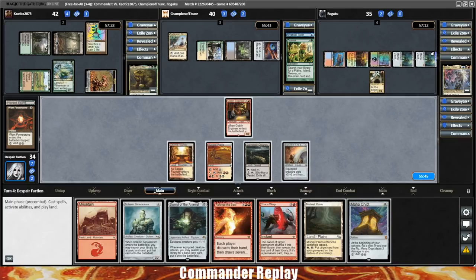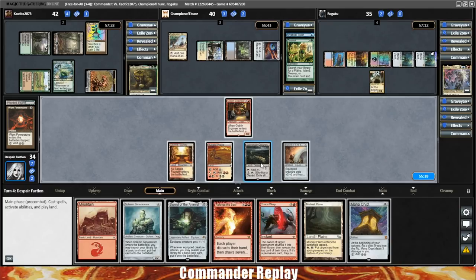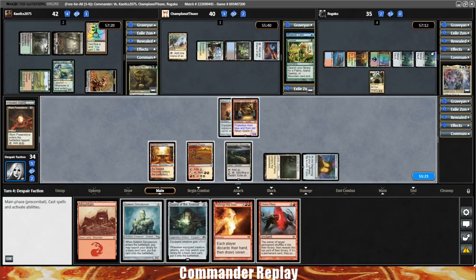So I think we can go Mana Crypt, equip the sword, shoot the Lotus Cobra, Chaos Warp on the Nekusar. That should work. Mana Crypt, equip the sword — we've got the three mana we need. We'll play the Misfail tapped; seems like a good time.